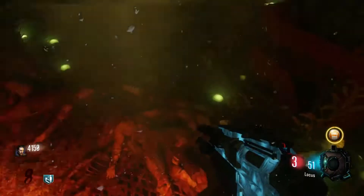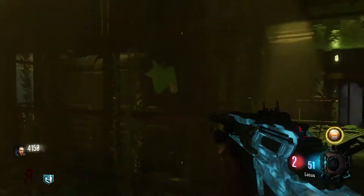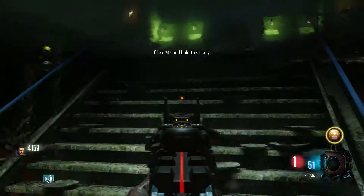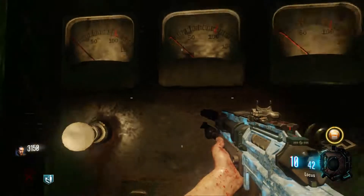Once you eliminate all the zombies underneath here, you will be able to turn on the actual power switch. This is probably the most complicated out of all the steps. I recommend going up for air because you can also drown. Once you do that, all you do is go upstairs and activate the power.